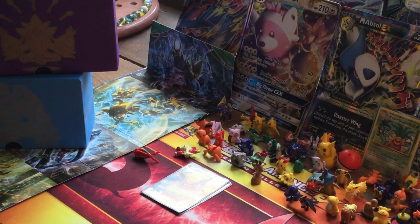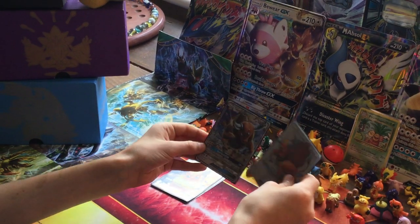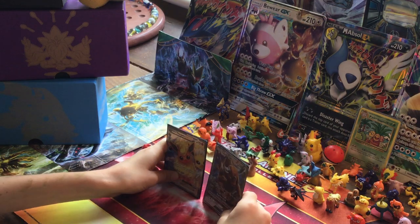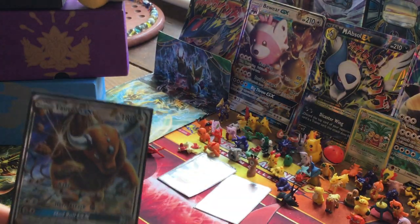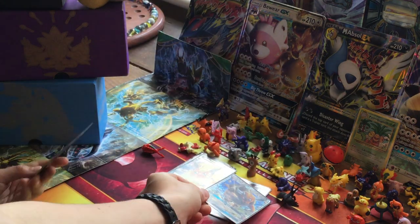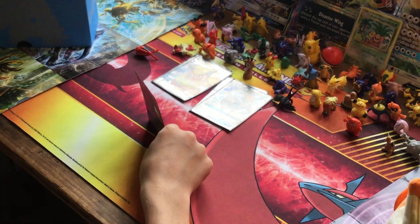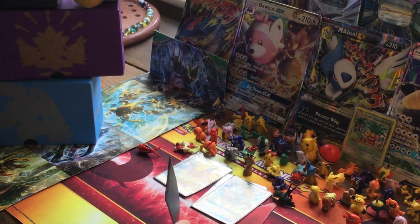We've got two Tauros, which are very useful for just starting and needing to do a lot of damage in one go. We've also got Entei just to keep something on the bench - ideally I would put in an extra Tauros or Flareon, but I don't have one right now so I put Entei in.